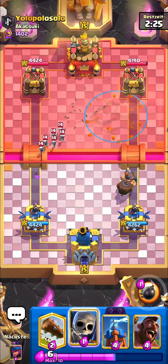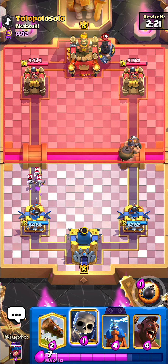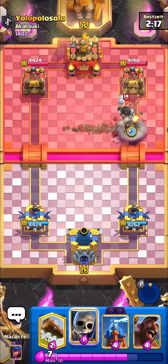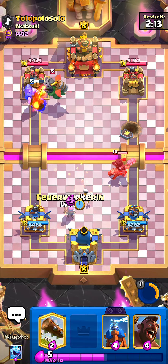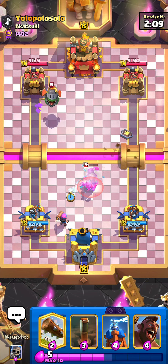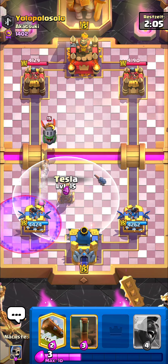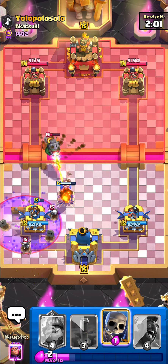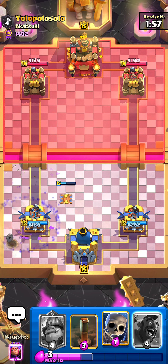This guy is running Archers — Evo Archers — with the Tombstone and the Dark Prince. I'm going to pop the Ability first and then counter that Dark Prince with Skeletons. I'll go for the Firecracker as well to kill that Dark Prince and also take down that Inferno Dragon. That's a pretty good Firecracker. He's going for the Graveyard — it doesn't matter too much. We'll just go for the Tesla and Log. That should be pretty much defense.